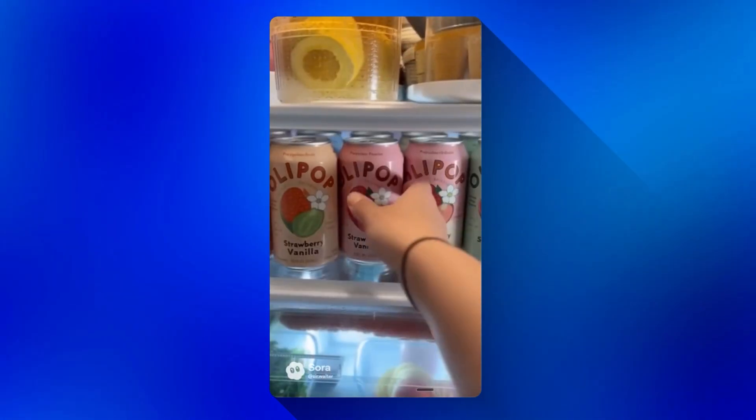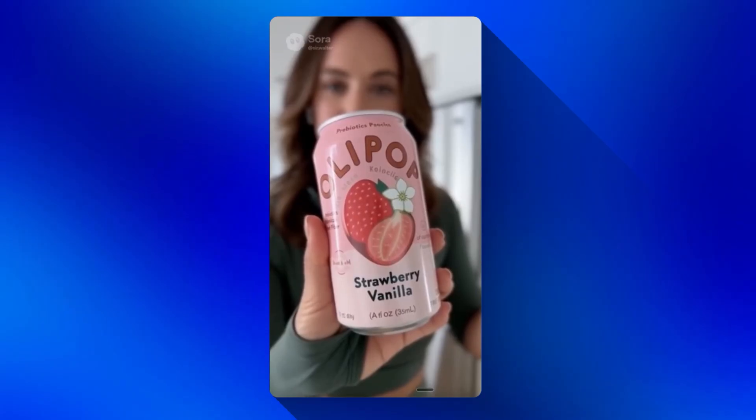Can we talk about the 3 p.m. slump? Because it is so real. I used to reach for another coffee or whatever sugary drink I could find just to get through the afternoon. Then I found Olipop. It's a prebiotic soda with only two to five grams of sugar and nine grams of fiber, and it actually supports your digestive health. Now 3 p.m. is my favorite part of the day. 12 flavors, all delicious. This is my new afternoon ritual.